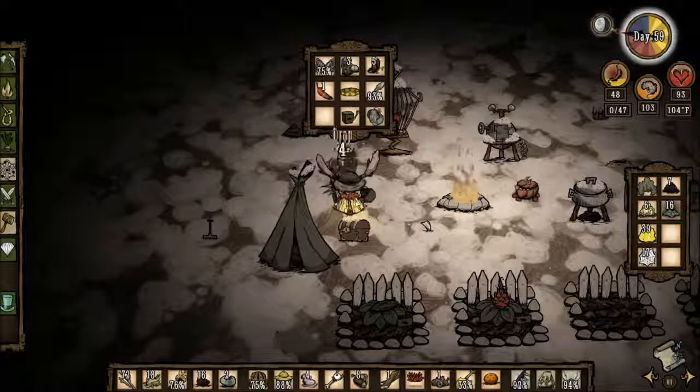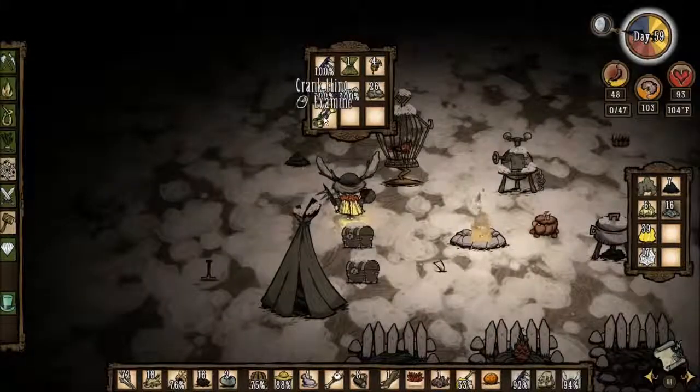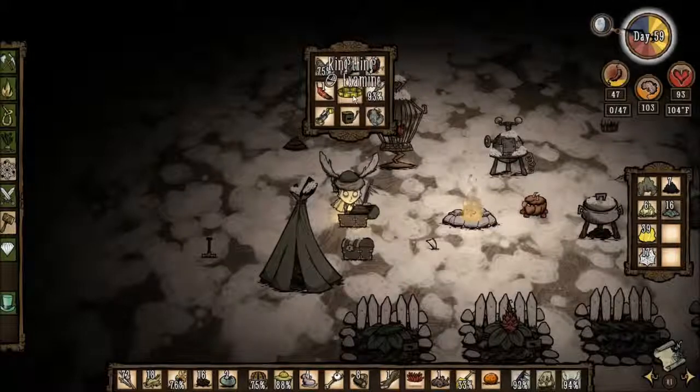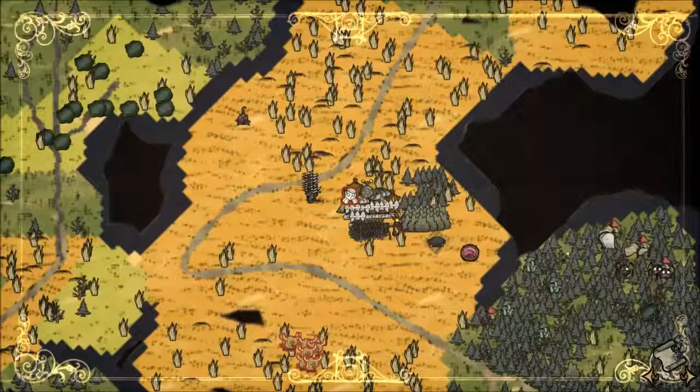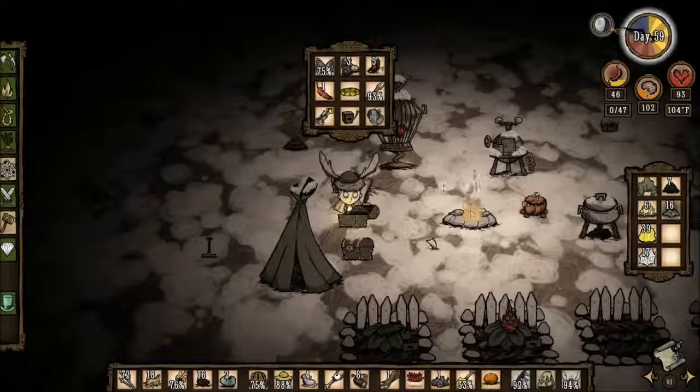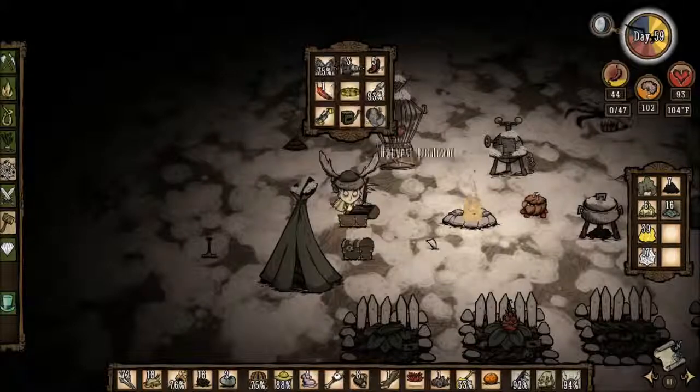I now know where the base is. You take these four things — the crank thing, the box thing, the metal potato thing, and the ring thing — and over here where the wooden thing is, you put all those things on the wooden thing and it makes a portal. If you wanted to, you could go through the portal and choose a new character to play. It takes you to an entirely different world. You get to keep all the stuff that you have on you, but it would basically be starting over. I don't want to do that, but it's good to know that we could if we wanted.